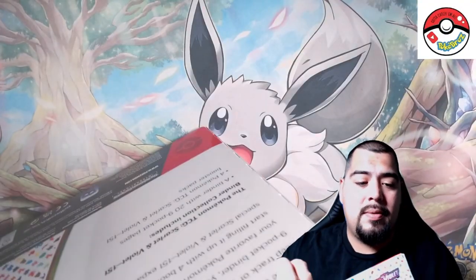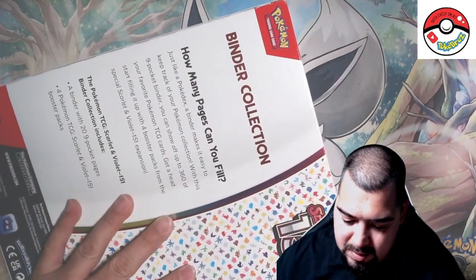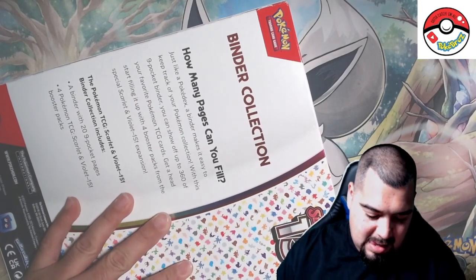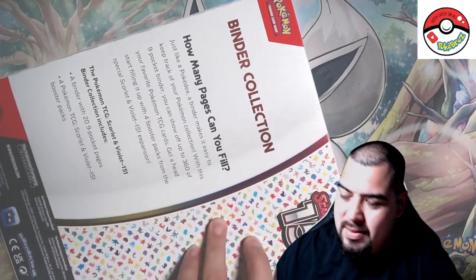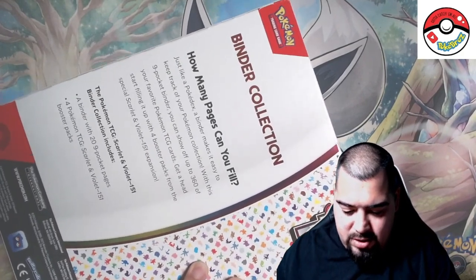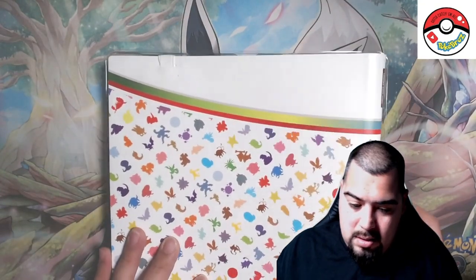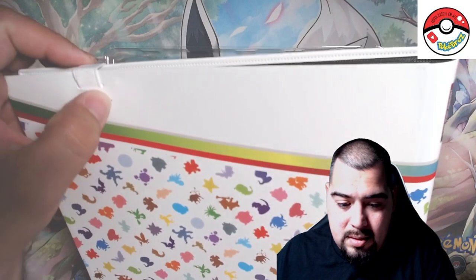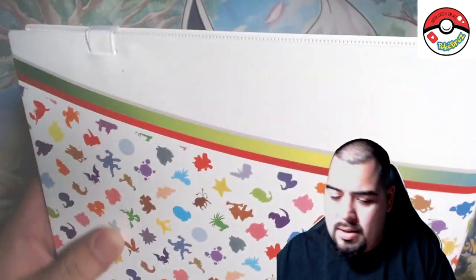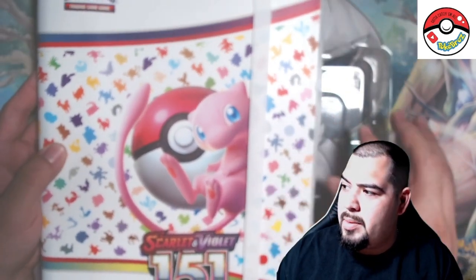The latest set from Pokemon — it's been a banger so far. I haven't pulled that many good hits but we're just barely in the beginning stages of it, man. We got a lot of opening to do, that's for sure. Let's check this binder out — oh man, it's got a little defect right there, it's okay. Oh it's got the beautiful Mew up front!